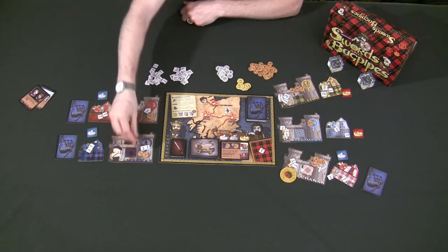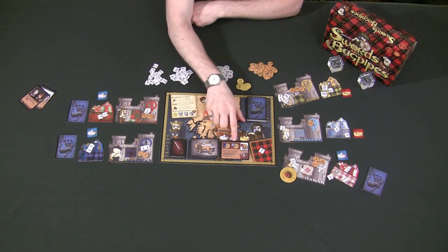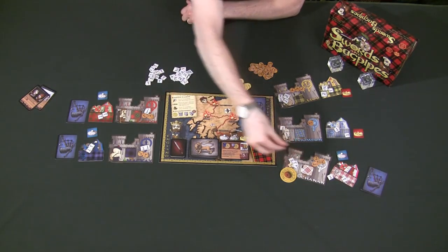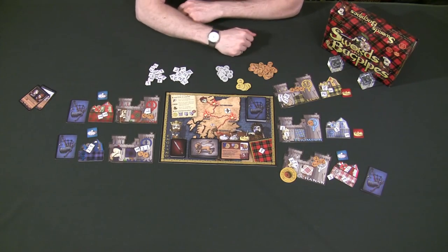And then every single one of those clans who supported Scotland is also going to get one army, which goes directly into their castle — remember, it doesn't go into their camp, it goes directly to their castle. Then all the players who supported England are going to divide up the total amount of gold for supporting England.